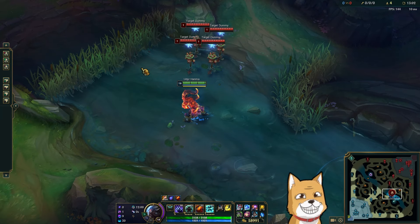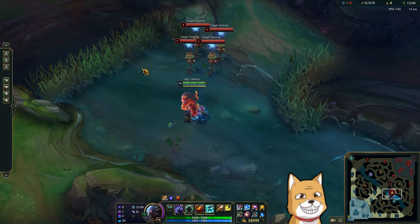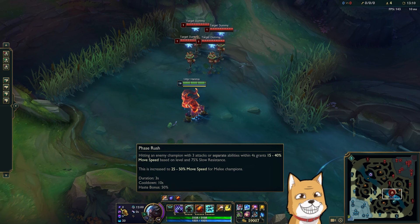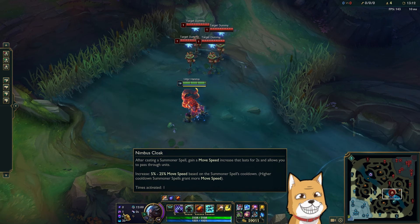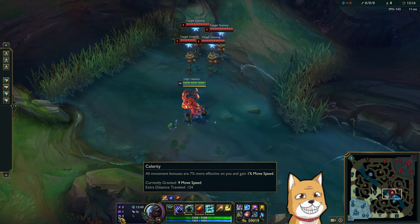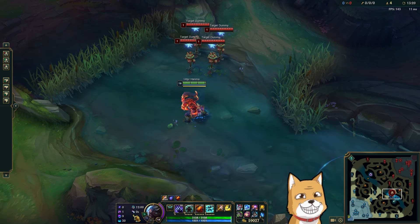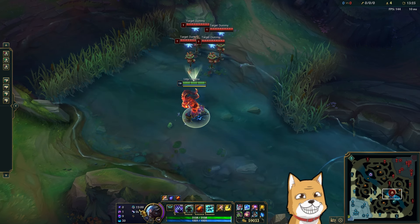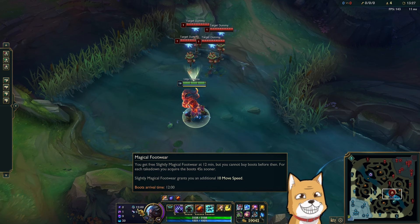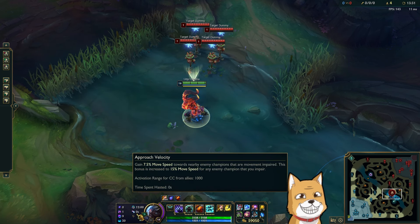Welcome! This build is all about speed - just dropping a nuke into the enemy team and ditching. It's very simple. Runes: Phase Rush, speed slow resistance, Nimbus Cloak - use a summoner spell, get speed. Celerity, you get speed, you get more speed. Water Walking, you get speed in the river. Magical Footwear, you get the fastest boots in the game for free.